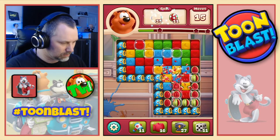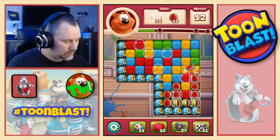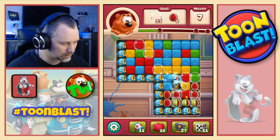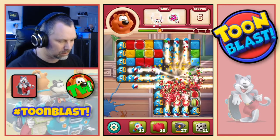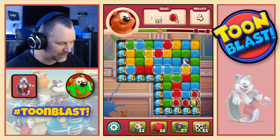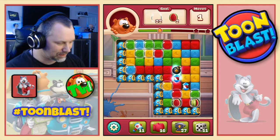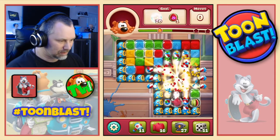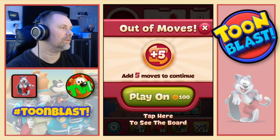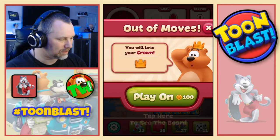There's some reds and greens, some more reds, some yellows. There's a bomb, there's a rocket - let's do a combo. We've only got five moves left. It's not going well, is it? There's another combo. No moves left. Can I do it in five? I don't think so. So we're not going to carry on, we will start again. And I'm going to take one of each booster.